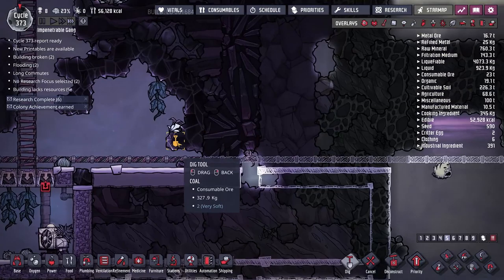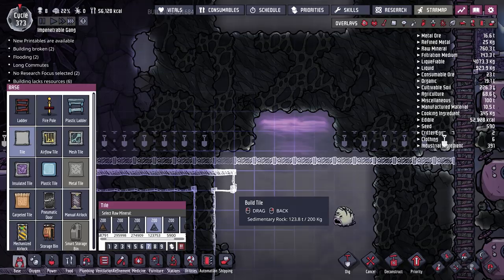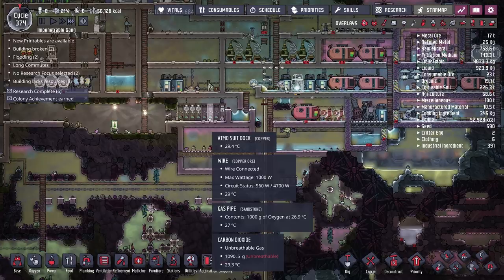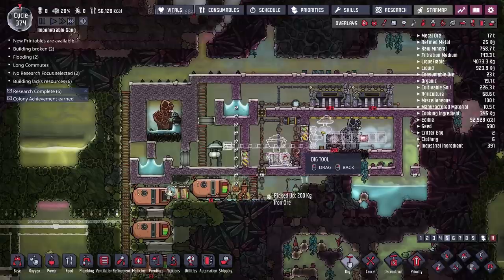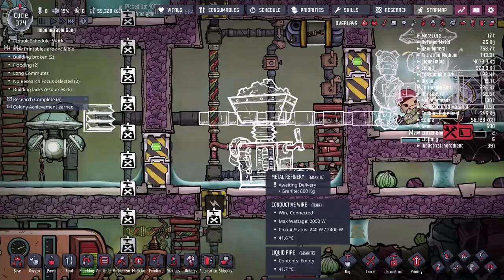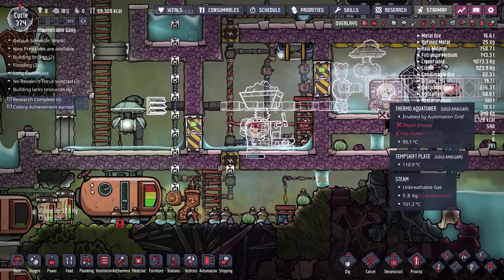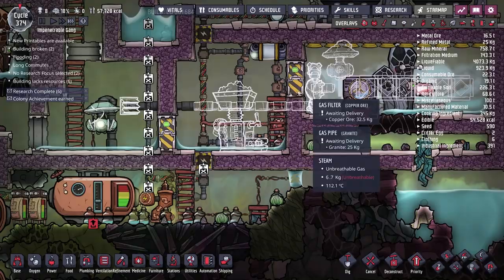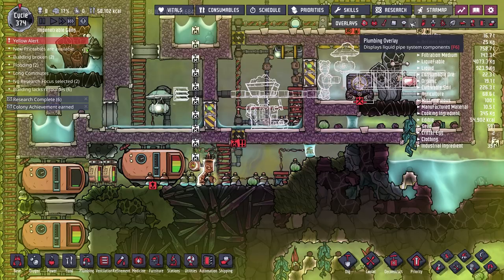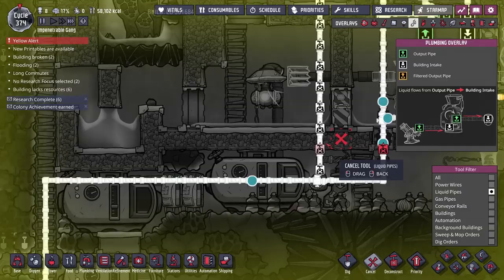There's so much for the duplicants to do. I need to dig out the area so they can actually reach the power wires to build. We also have to watch this new path carefully — duplicants could wander through an unguarded route straight into a room full of scalding hot steam, which would be very bad. As the door opens, steam will condense into water on the floor — not much we can do except wait for the setup to complete.